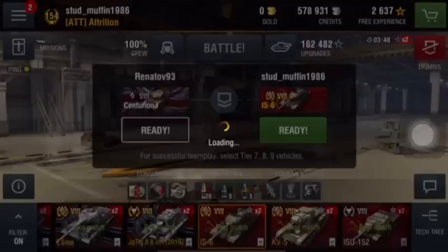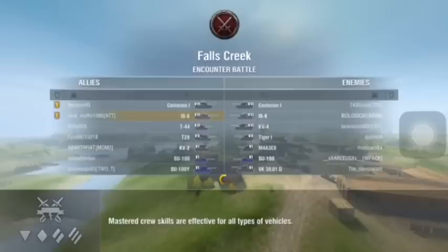One thing that helps is to platoon with others that have a higher win rate than you. Also notice where you fall in the totem pole. This will help you know where to position yourself or how aggressive you can be.